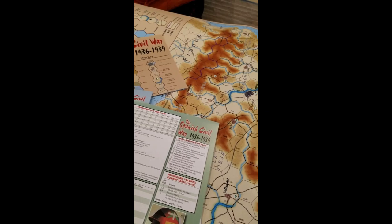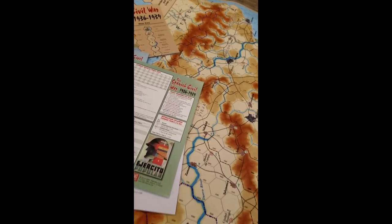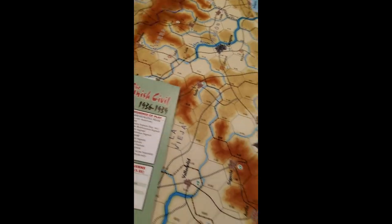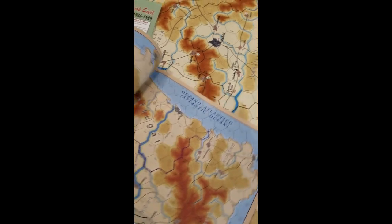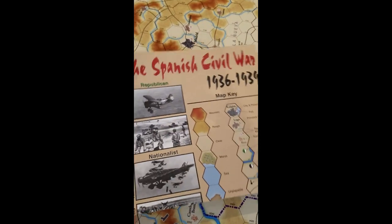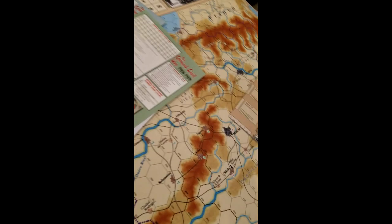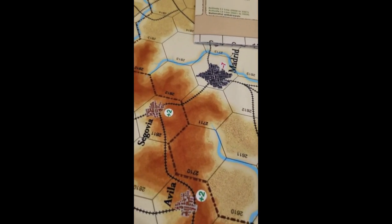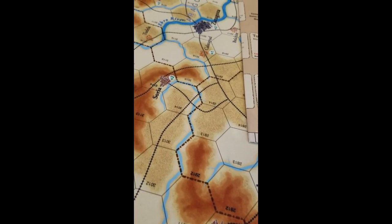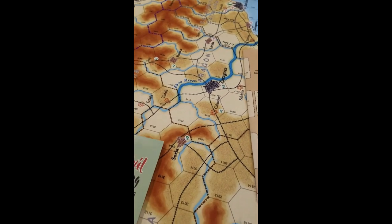This is a hex-based game, and I had this map printed — I think I got it a little too big though. It's three feet by four feet. Here's the out-of-box map — it's not bad, it's a good map, but I just like big flat maps, so I had it printed at Kinko's. The detail is great: these are the mountains, the towns, Madrid, rivers, railroads, and fortifications. The game comes with hex-based counters.